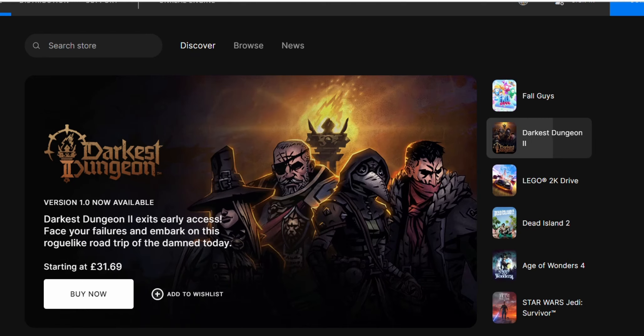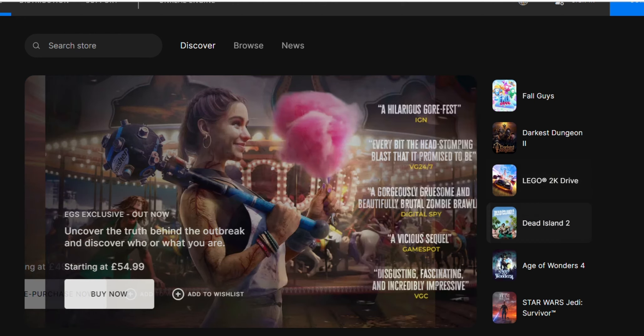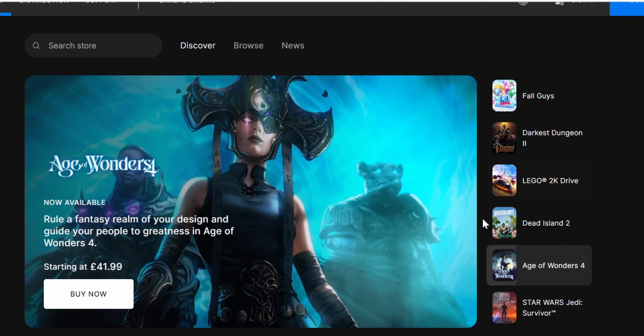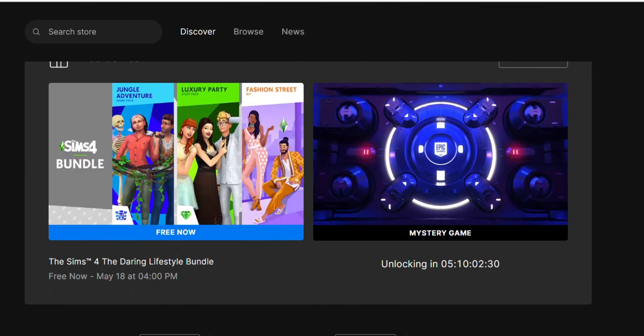Hello everyone, welcome back to my channel and welcome back to this new Sims 4 video. This video is going to give you guidance on how to redeem three packs for free for the Sims 4. This week, Epic Games and the EA App are doing a Sims 4 promotion — only available until the 18th of May.